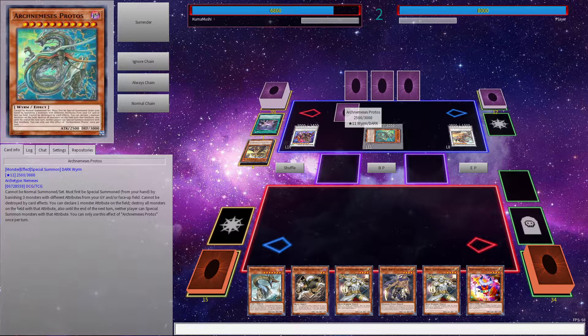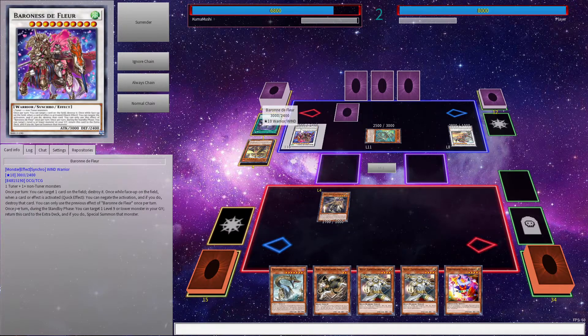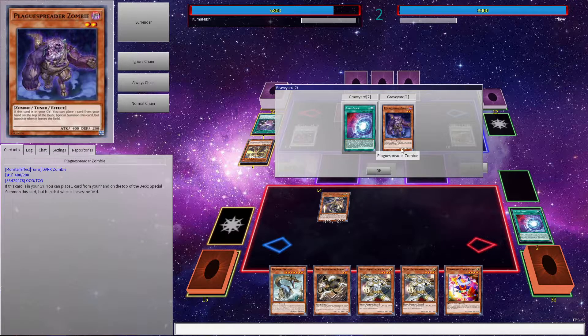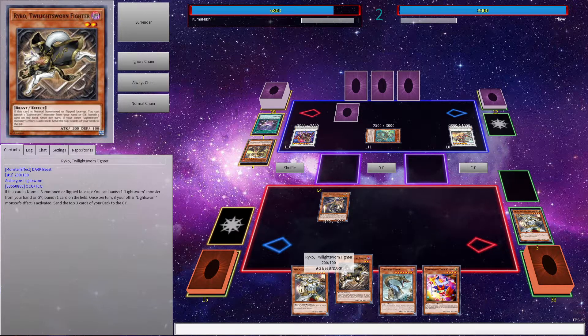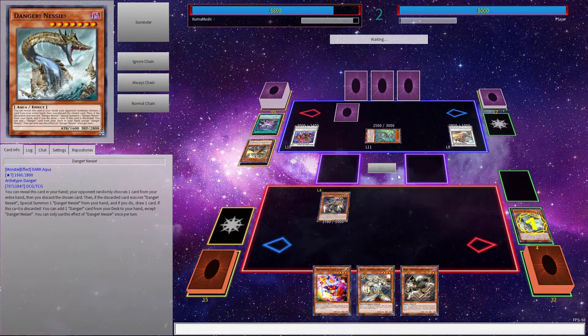It's back to our turn — it's kind of bad because he has in the gate an infinite permanent, and I cannot special summon darks. So I'm not really sure how to handle this. I have Plague Spreader but I can only do so much. I can still activate Nessie apparently, and I can keep going for Nessie until he negates it. That's good.